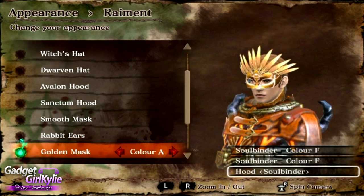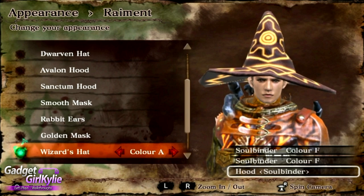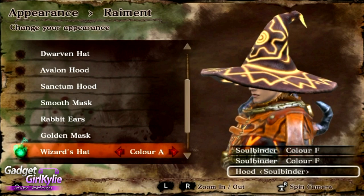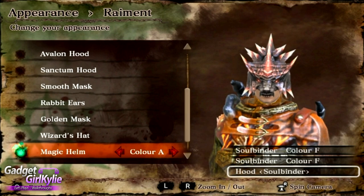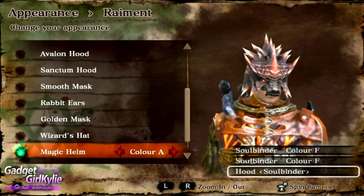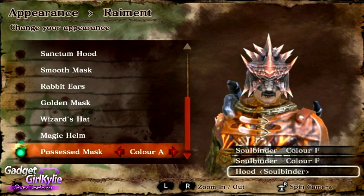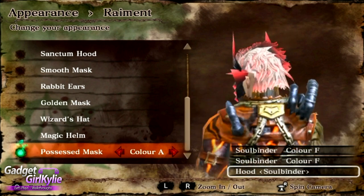So the Golden Mask — there is only one colour available. Wizard's Hat — again, one colour available. Magic Helm — one colour available. Possessed Mask — one colour available.